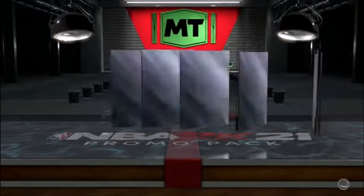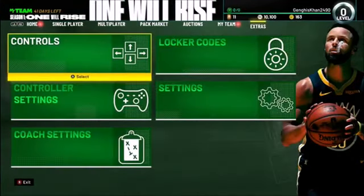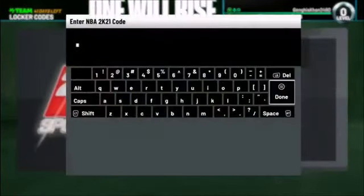That's three packs opened. Now here's where it gets a little tricky: go to Extras and go to Locker Codes. Once you're in Locker Codes, you want to alternate between LT and RT ten times — LT, RT, LT, RT, LT, RT — do that ten times: one, two, three, four, five, six, seven, eight, nine, ten.